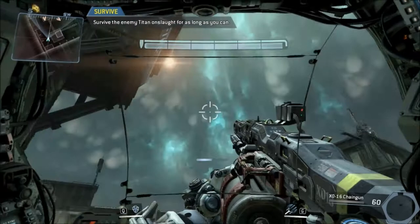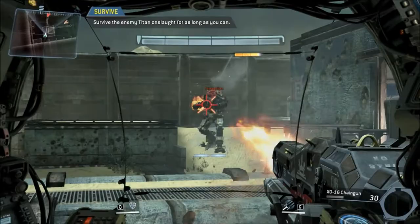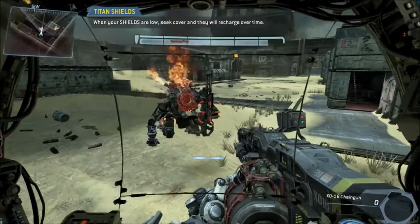Right now it's spawned in two enemy Titans and it's telling me to survive as long as I can. I know the other Titan's off to my right, so I'm trying to pick off this guy. I engage the Vortex Shield and only catch about one bullet — you can see it isn't perfectly accurate. But both Titans are just sitting there while it explains shield stuff and all that, so I kind of back away from them.